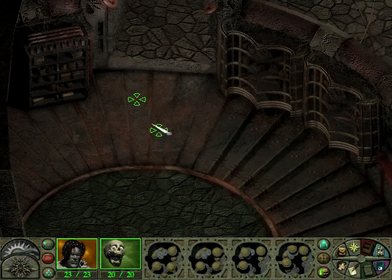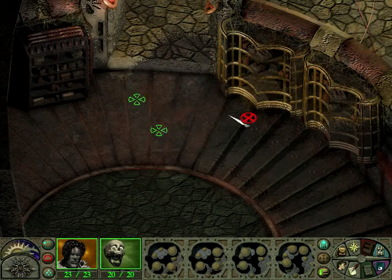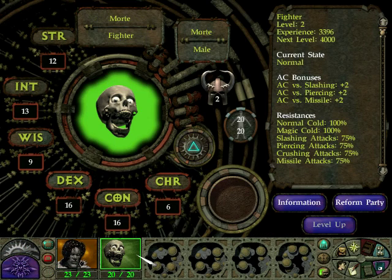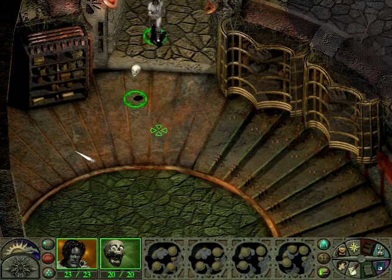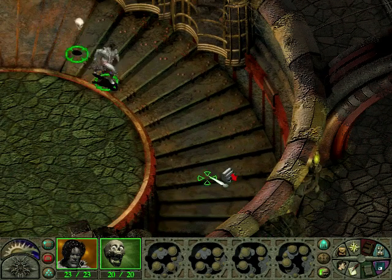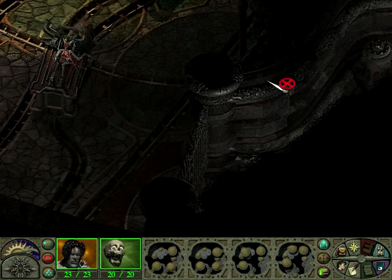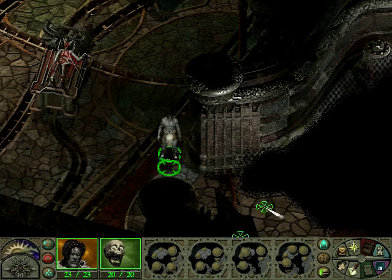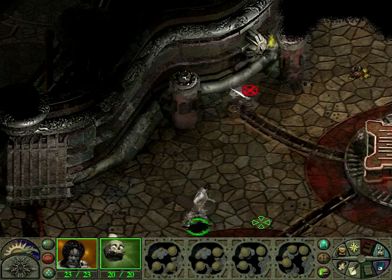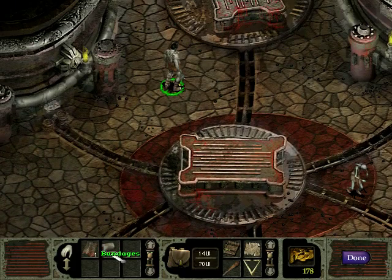We explored the third floor. Still can't level up yet. Morty needs even more experience. I'm guessing that because of his high wisdom, the nameless one gets a bigger share of the XP - or bonus XP or something like that. Wasn't there a door somewhere here? Can I open that now? Yes I can. We find cleaning rags and bandages.